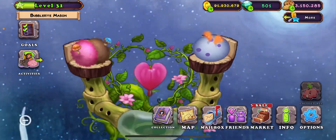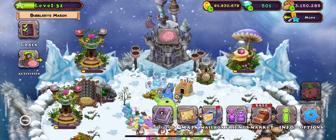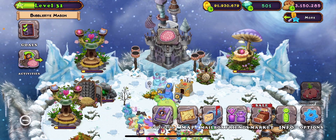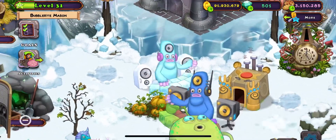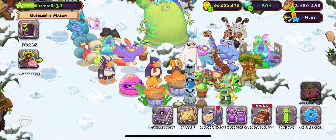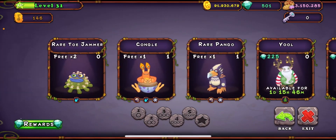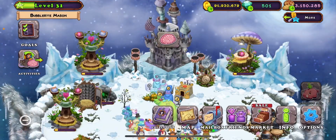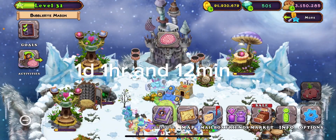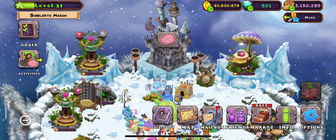Rare Yule is the same combination — Thumpty plus Congo — and its breeding time is one day, 21 hours, and zero minutes. Epic Yule is D plus Pango, and that takes one day, 12 hours, and 12 minutes.